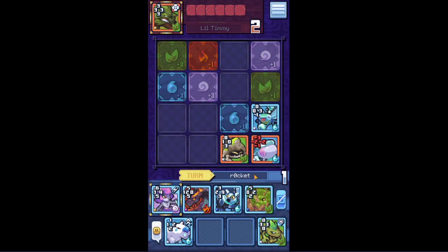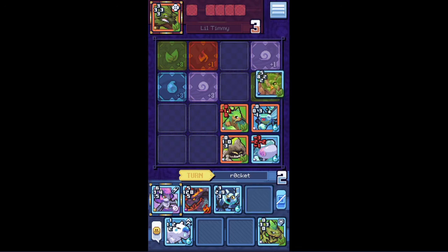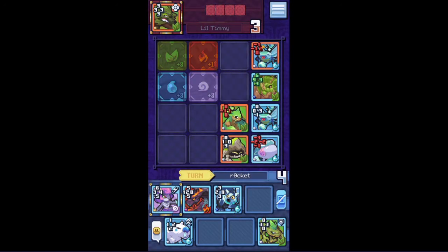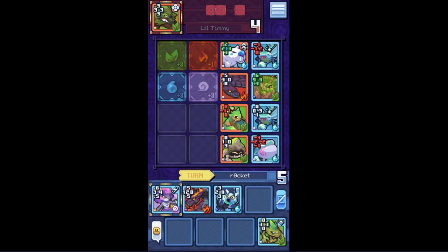I'll just do the same as last time — place this low cost card here to get rid of that plus three tile. He takes — I'll take you, thank you very much. I'll put this guy here and just hope he doesn't have something high enough to take it. I can just lock this guy in here and use the plus one boost — though it's not really that useful right now. He takes back. I didn't think this through that well.